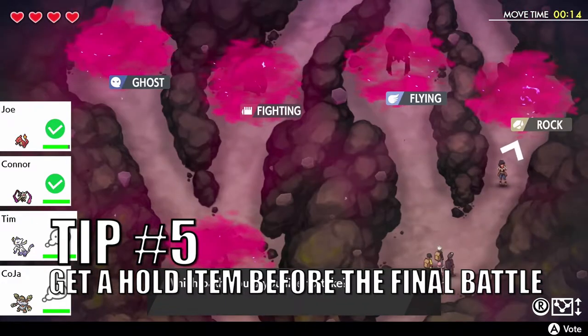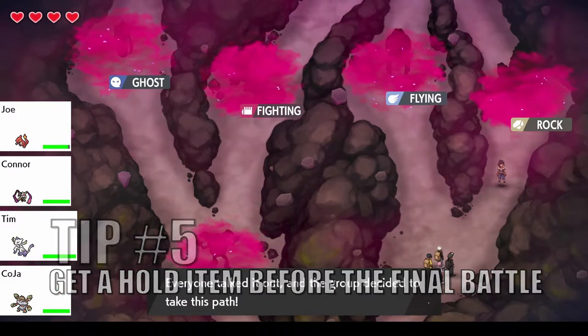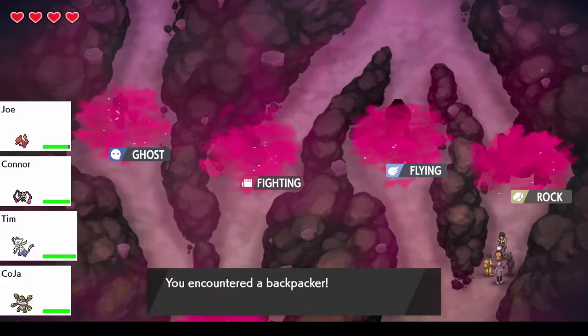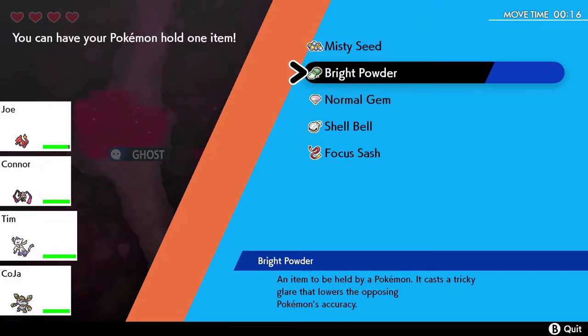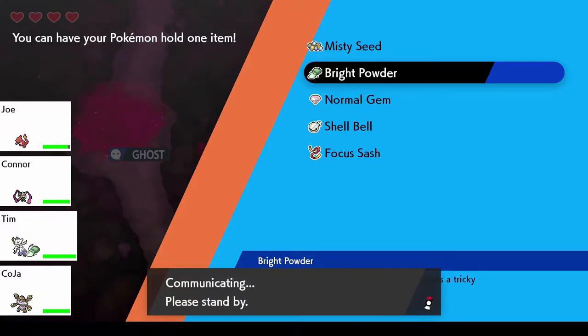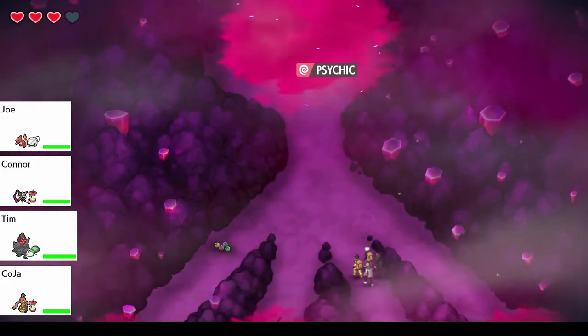Tip number five: get a hold item before the final battle. Keep your eyes open and try to make your way to the helpful backpackers, as they will give you one of a random assortment of items for your Pokemon to hold. Backpackers provide helpful hold items that can strengthen your attacks, like Muscle Band and Wise Glasses. Bright Powder is one of my favorites, as it can cause even Max attacks to miss you completely. Other hold items can restore HP, like Leftovers and Citrus Berry. If you come across a pile of berries, your Pokemon will recover some health — perfect right after a hard fought battle or right before the final battle.